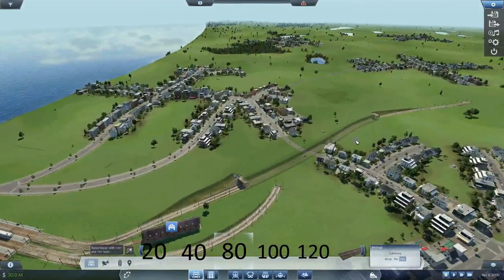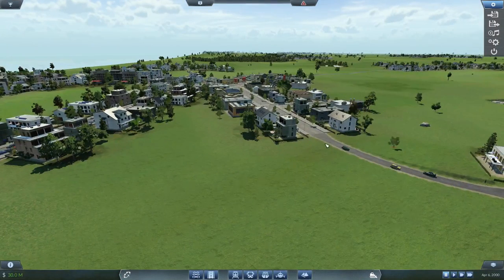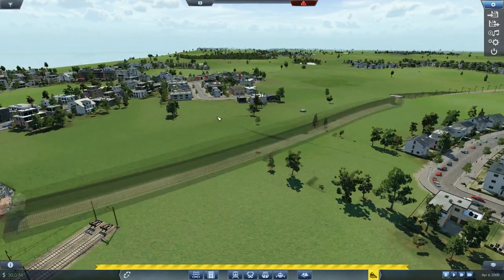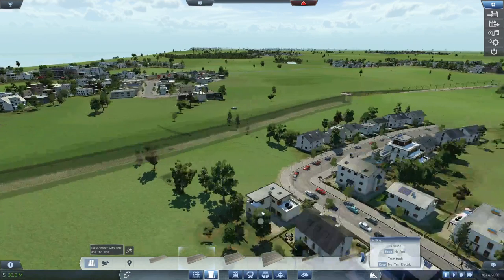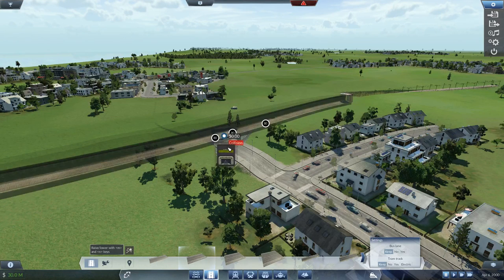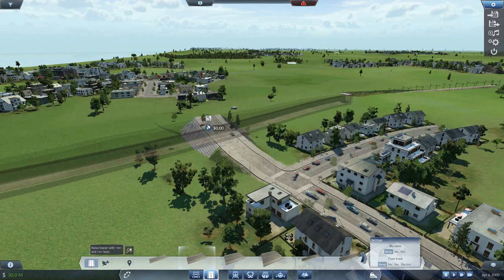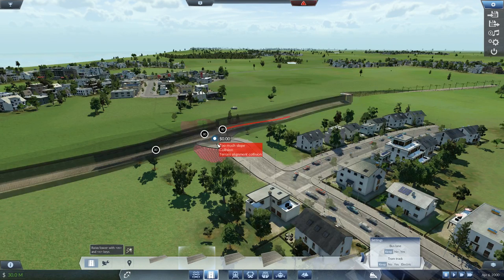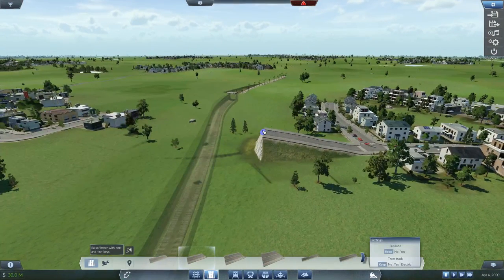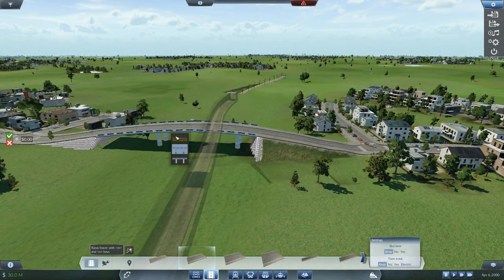I actually want to make a bridge over here for the cars. We're just going to make a bridge. This is just a really steep slope — let's just make it more gentle for now. Just a tiny bit more. Is this gentle enough? There we go. This bridge is perfect.